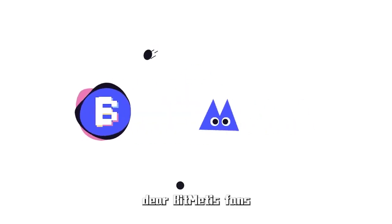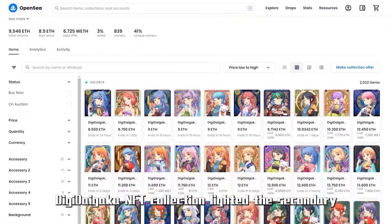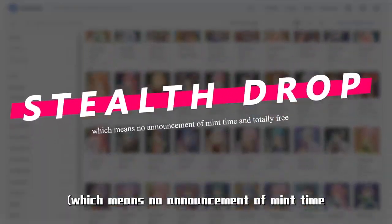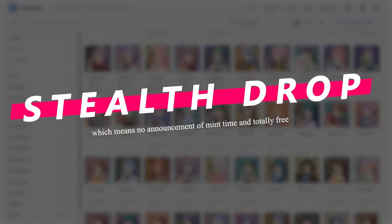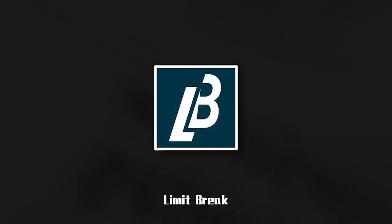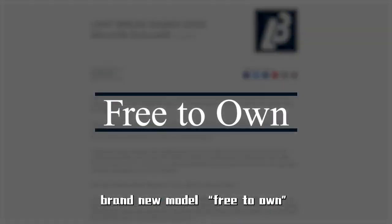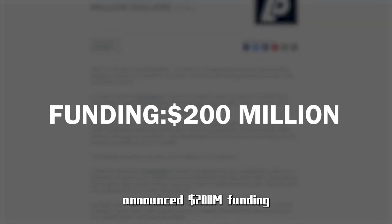How's it going, dear BitMateys fans? In late August, Digi Daigaku NFT collection lightened the secondary market with an innovative stealth drop, which means no announcement of mint time and totally free. Several days later, Limit Break, the developer of Digi Daigaku, brought up a brand new model — free to own — and announced $200 million in funding. This new model began to catch our eyes.